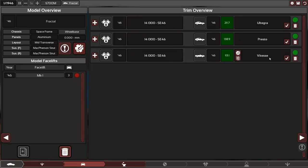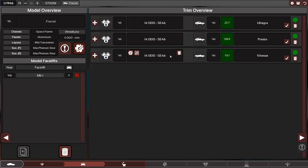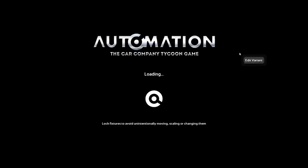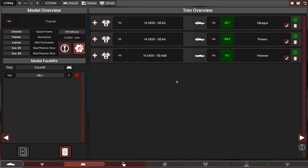Now we want to use the new engine we just created — a toned-down, quieter version — in the convertible. To do so, we delete the engine from its slot (that doesn't delete the engine itself) and then select an existing engine. These are shown in red to indicate they exist only as blueprints, not physical engines yet. We select that engine, and now the car needs to be recalculated — that's why the red light is flashing. We edit the car to trigger recalculation, and the light goes green.